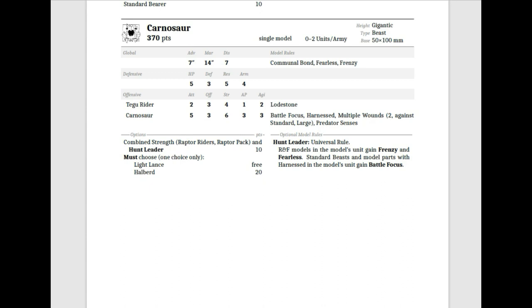The Fearless and Frenzy is a little tough, but they do have a decent charge range so you can usually get them where you want. You can choose a Light Lance for free or get a Halberd for 20 points on the Carnosaur. You might not necessarily need that — Strength 5 is nice, but at 20 points it might be something you add and then cut when needed.